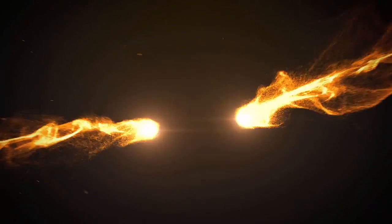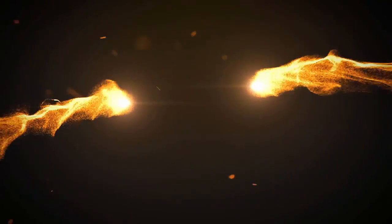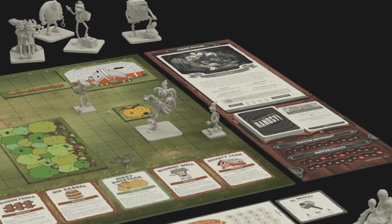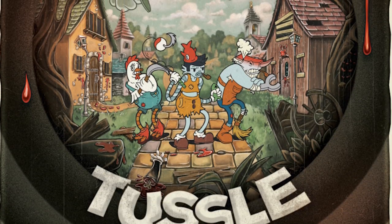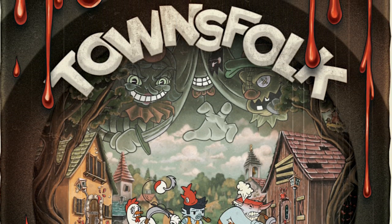Sacre bleu! The sheriff of Eureka Springs has been murdered! Ruffians have come to take over the town! You are a bunch of townsfolk in the game Townsfolk Tussle, and your objective is to defend Eureka Springs from these ruffians, and hopefully one of you will become the Townsfolk Sheriff along the way. Will you save Eureka Springs? Find out in Townsfolk Tussle, a 2-5 player game that takes about 45 minutes per player added, for ages 14 and up by Panic Roll.